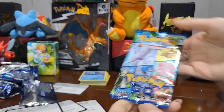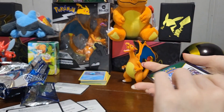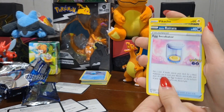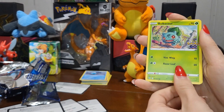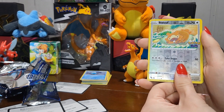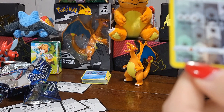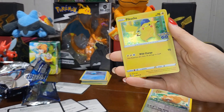A reverse holo Pokémon Go coffee pack — we got a Bulbasaur. We have a reverse holo Ditto — as you can see it says Bidoof, but in the corner there is a little Ditto, that little pink glob right there. And a holo Pikachu.